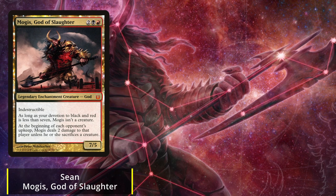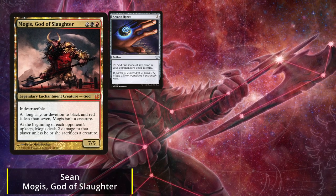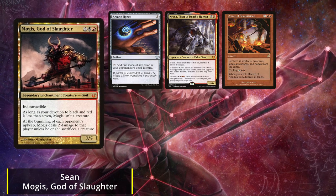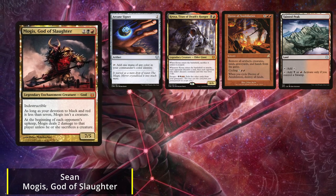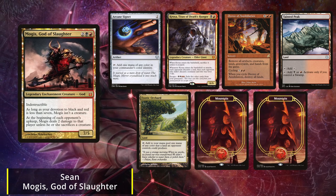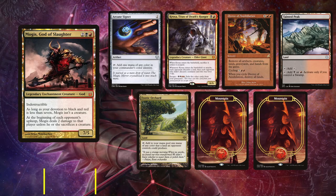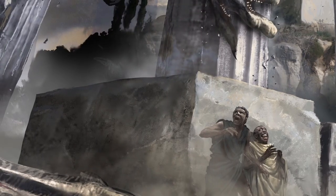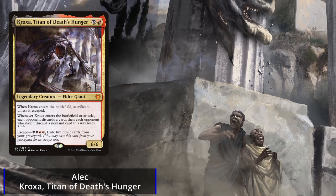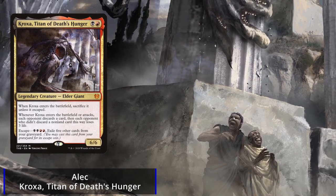Next we have Sean, and he's playing Mogus, God of Slaughter. He keeps an Arcane Signet, Kroxa Titan of Death's Hunger, Decree of Annihilation, Tainted Peak, Exotic Orchard, and two Mountains.